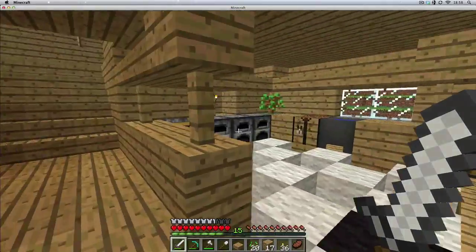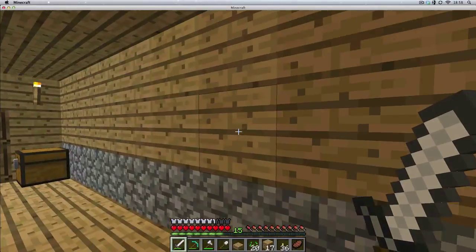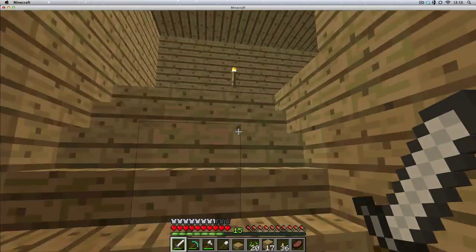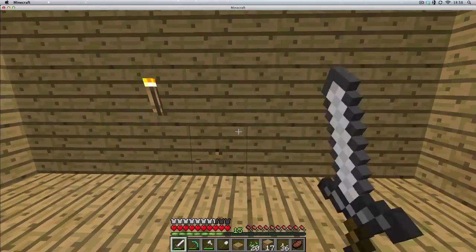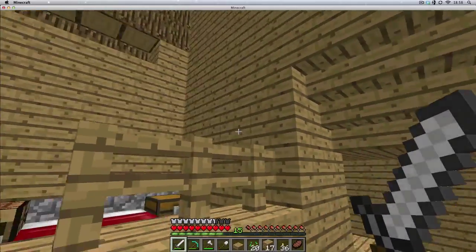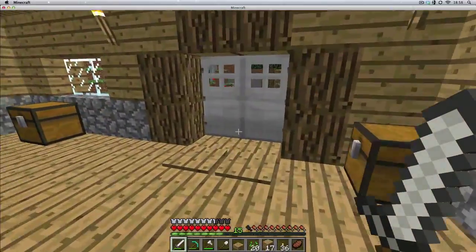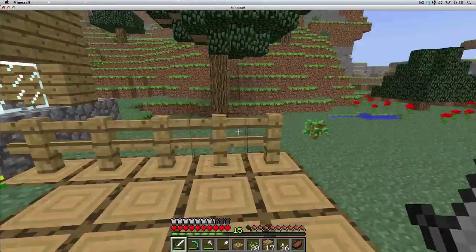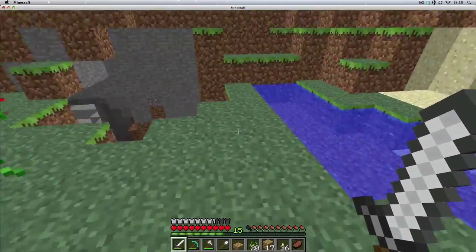My next plan with the house is I'm going to leave the kitchen as it is because that's quite nice. I might make a doorway through. But I want to make it so there's going to be a door from this bit here going through - and it's going to lead into that mountain bit. And that's going to be where I'll have an enchantment room and all sorts of gubbins. Did a bit more exploration.